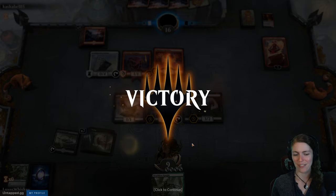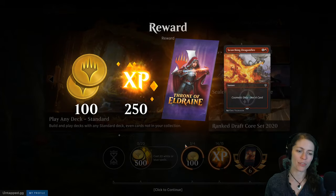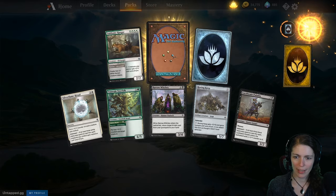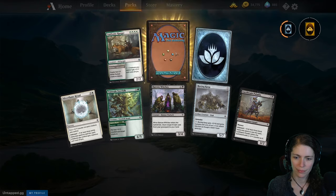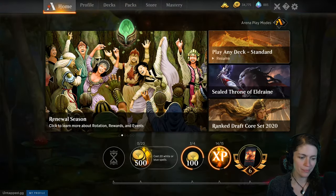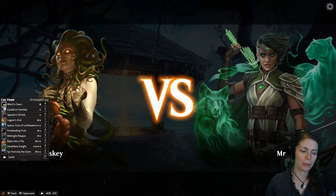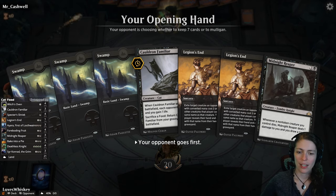I guess it's frustrating to have gotten the opponent so low and then they come back up again. Let's open up that pack — take a wee break. Ranger — I love the fox riders, very cool. And Lock Mirror Servant. Let's play more. We've won most of our games so far, right? Well, we did lose one because of a really bad opening hand. That's acceptable. Great opening hand — we'll keep it.